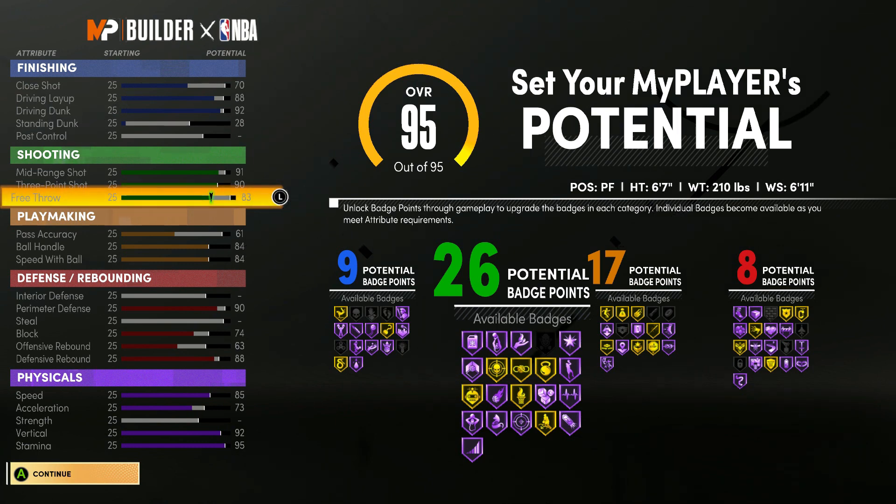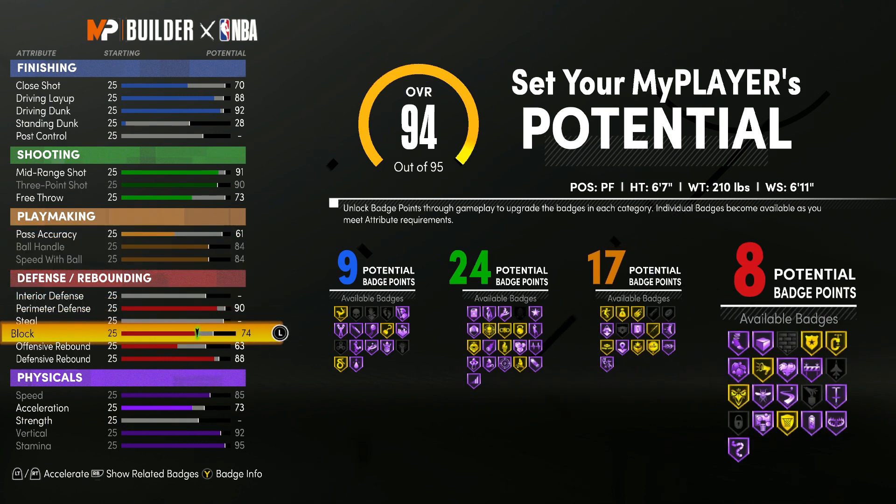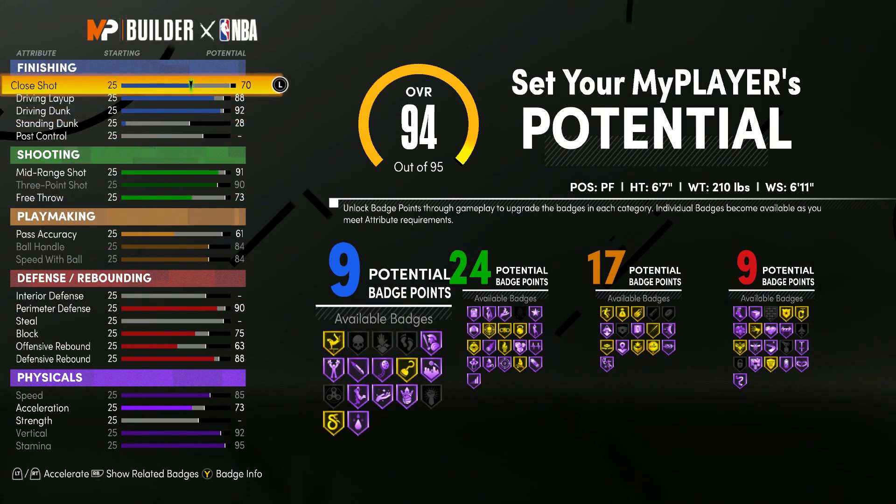So before you even get to this page with the badges and potentials — I am 6'7, 6'11 wingspan, 200 pounds. You can see I have a driving layup of 88, a driving dunk of 92, a 70 close shot, 93 ball, 91 midrange, 73, 75 free throw. I just wanted to get my badges to the max possible, get the most badges out of every category. I might mess with the stats here and there, but I want it damn near 10 across the board.